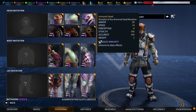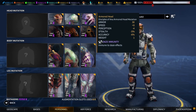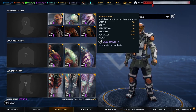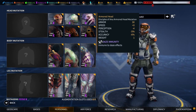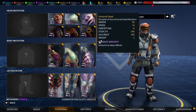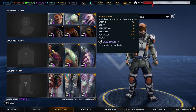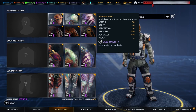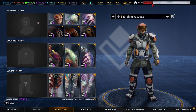The armored head gives good armor protection at 30 — that's solid medium armor up into the low heavy range. It gives you minus four perception, a small minus five percent stealth hit, a little accuracy hit, and a weight of one. The really nice thing it gives you is immunity to daze, which especially comes into play with Berserkers, which we'll talk about later.